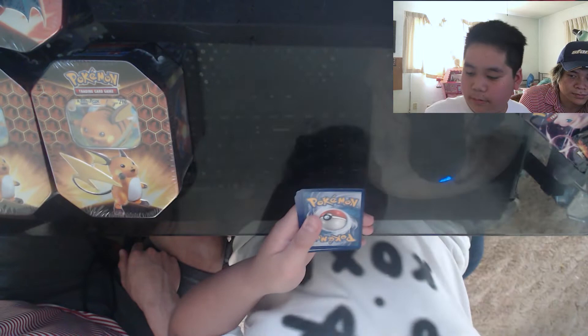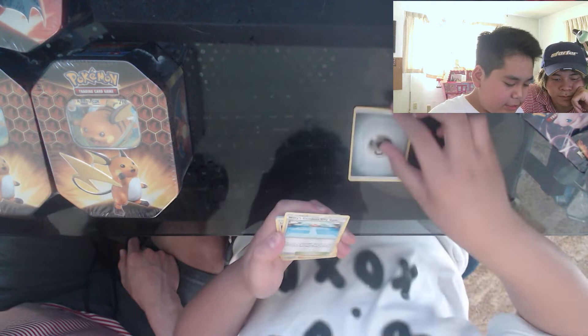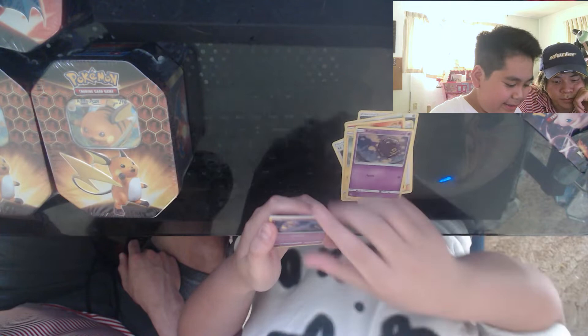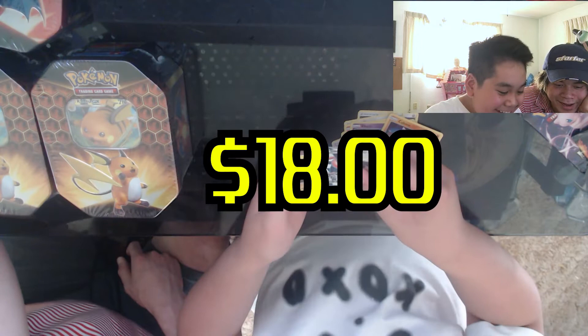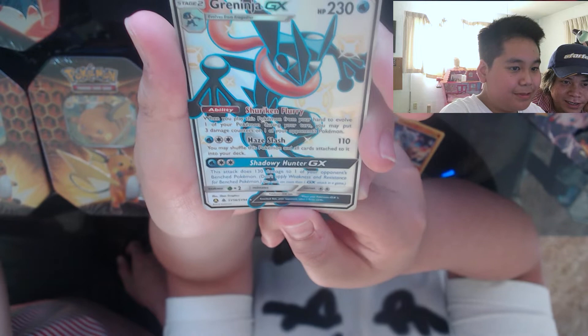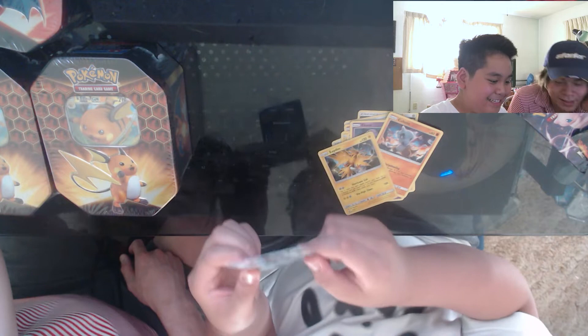Steel energy, Misty Cerulean City Gym, Lieutenant Surge's Strategy, Pokémon Center Lady, Charmander, Voltorb, Koffing, Ekans — Green Engine EX! And Zapdos GX — look at how sick that one looks! That's awesome! You see this one? That one's super dope. I'm getting all the GXs — I'm so happy!